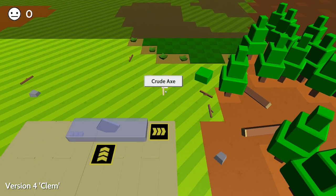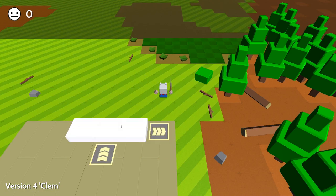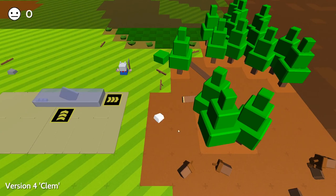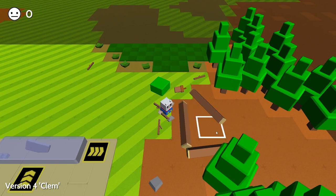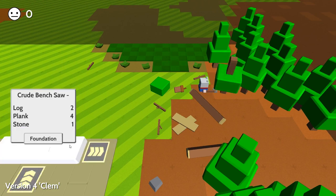So how do we get planks, you may wonder? Well, first of all I'll show you the logs - we've got two logs there. So we need planks. You chop a tree down, then you click on it again with the axe. There you go, I now have two planks. So we need four.